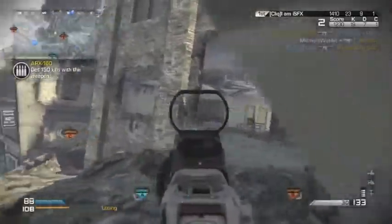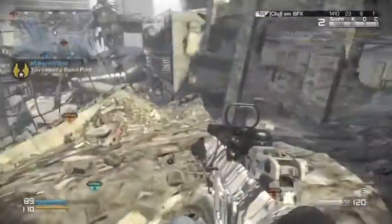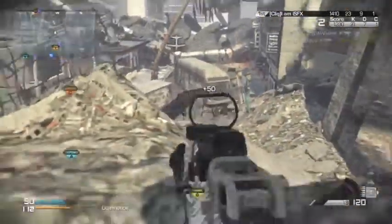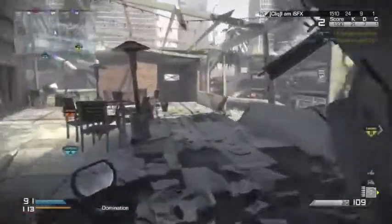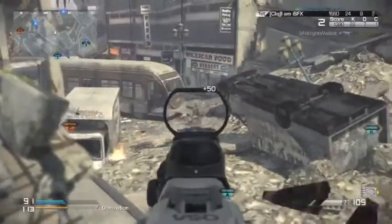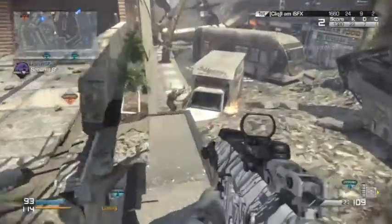It's kind of interesting because on the description of this gun, it says the first three rounds have lower recoil or something like that. So I put three-round burst on here with the red dot. And of course there is a lot less recoil, like it said, but it actually is very effective at long range.